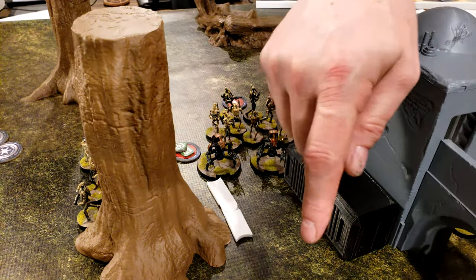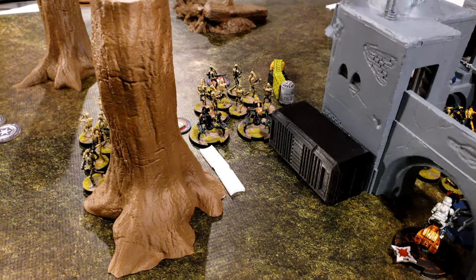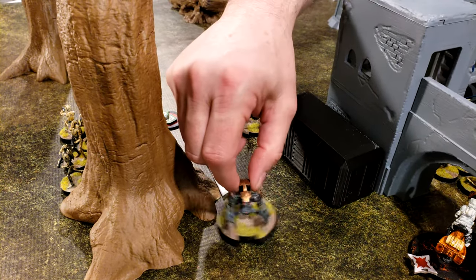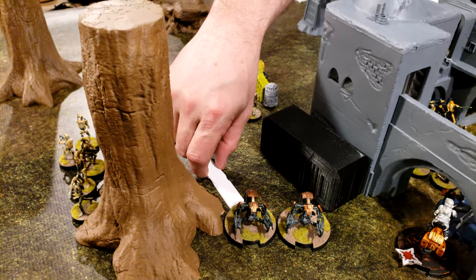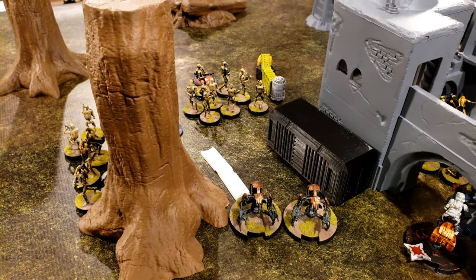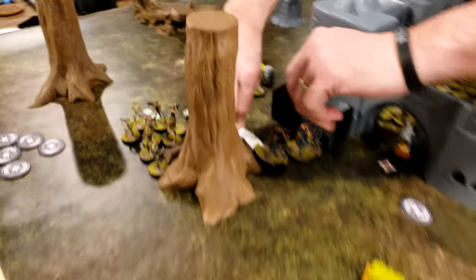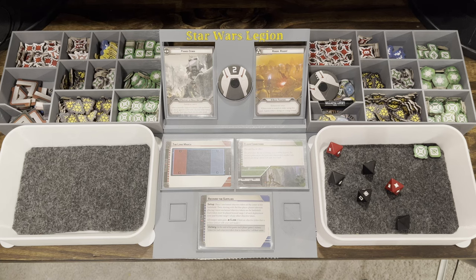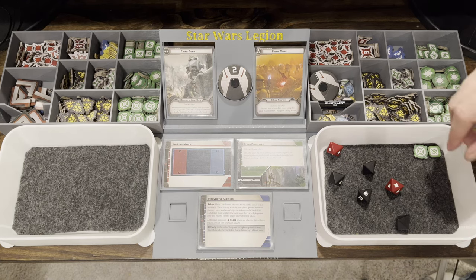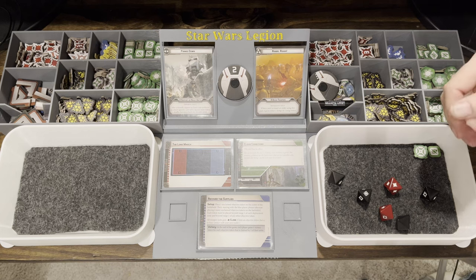Activate the droidekas — have them move up and shoot the speeder bikes. They don't have reposition or pivot, so I'll just angle them a little bit. They're shooting speeder bikes. I'm going to cancel both for cover — that is an unfortunate roll. But I have an aim, so I can re-roll two. Yeah, that's not going to hit anything.